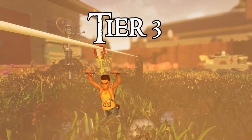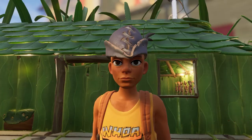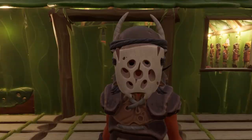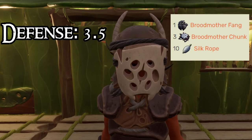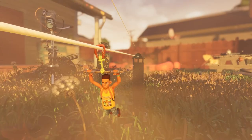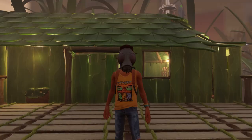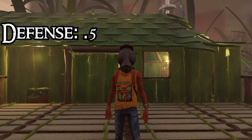Finally, we have Tier 3. This consists of the Marksman Cap and the Mask of the Mother Demon. The Marksman Cap has a defense of 2.5, is crafted with the ingredients here, and increases the damage done by bows. The Mask of the Mother Demon has a defense of 3.5, is crafted with these ingredients, and it gives all of your attacks a poison effect. The only other piece is the Gas Mask, which has a defense of 0.5, is crafted with these ingredients, and it guards you from the toxic fumes found in the Haze Biome.